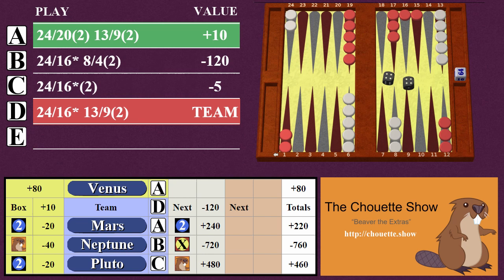The values of all the moves is now given relative to the team's play, and all the cubes are scored. The total points won and lost for each player is shown in the table. The box picked play A and the team picked play D. The box's play was better than the team's play by 10 points, so the box cubes are scored as 20, 40, and 20 in the box's favor, and Venus wins 80 points.